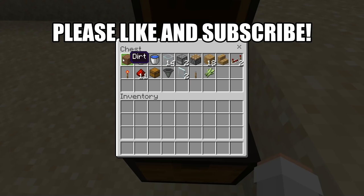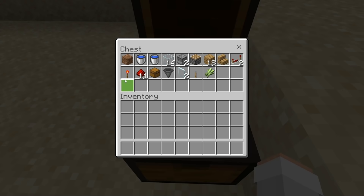For this farm, all you'll need is 1 dirt block, 2 water buckets, 14 pieces of glass, 2 dispensers, 1 regular piston, 18 solid blocks of your choice, 1 staircase of your choice, 2 redstone repeaters, 1 redstone torch, 11 pieces of redstone, 1 chest, 1 hopper, 2 glass panes, 1 lever, and finally 1 piece of sugarcane.